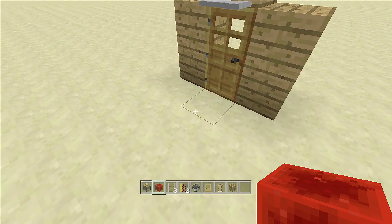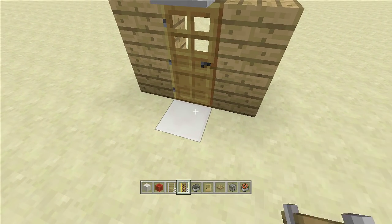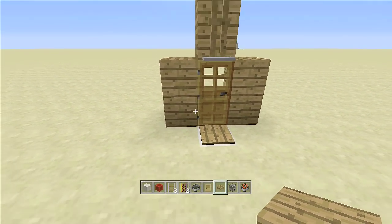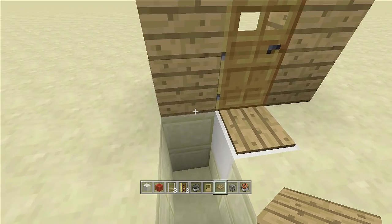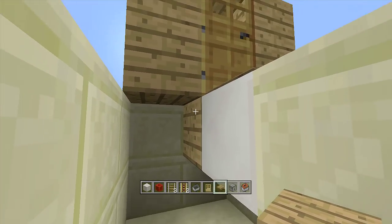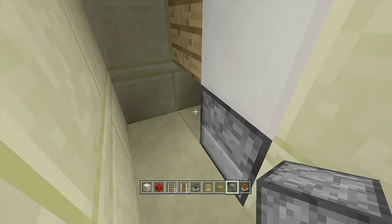Now all that's left to do is put in our trap. I'm going to change out this block to quartz so we can see what's going on, then place our pressure plate right here. Do not hit it — because if we open up the door the armor stand will fall and we'll have to reset the whole armor stand. Come right underneath the block that has the pressure plate on it, break the block underneath it and the block in front of it that's under the door, then place your dispenser right underneath the pressure plate facing towards the door.